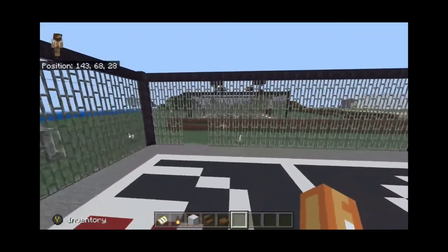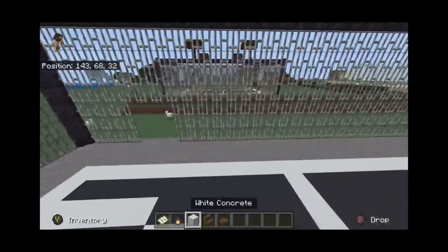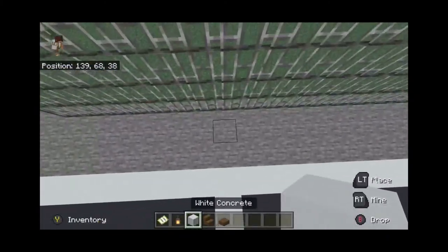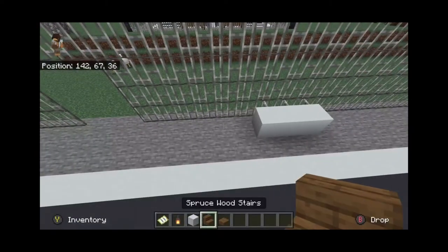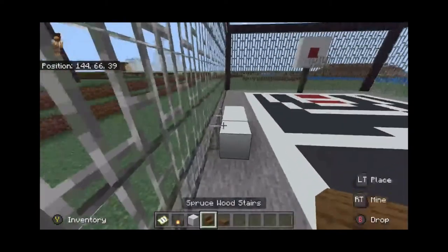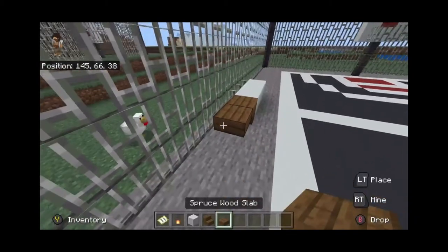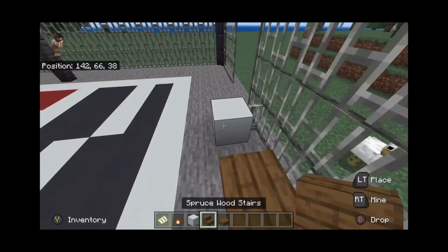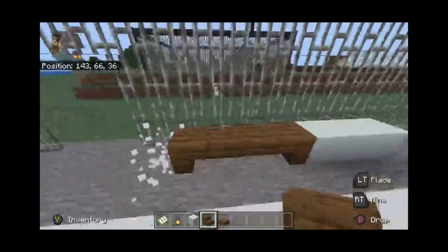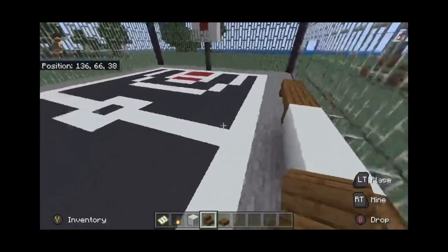You should now have your complete fence with two separate openings. Next we want to make some benches. Right in the middle, use three blocks as a measurement and place spruce wood stairs like this, then a spruce wood slab, another spruce wood slab, and then an upside-down spruce wood stair — it's going to look like that. We're going to make four of them.